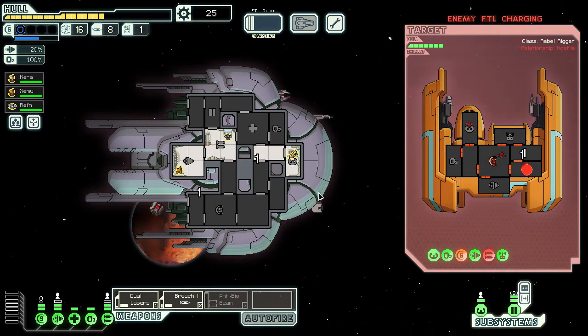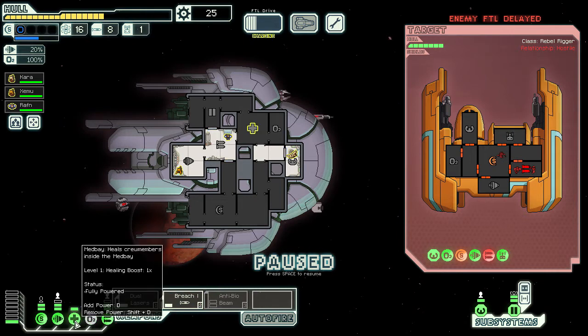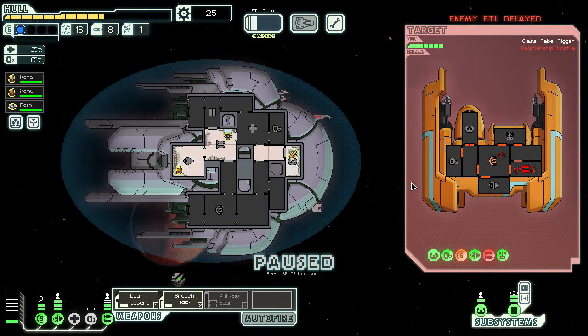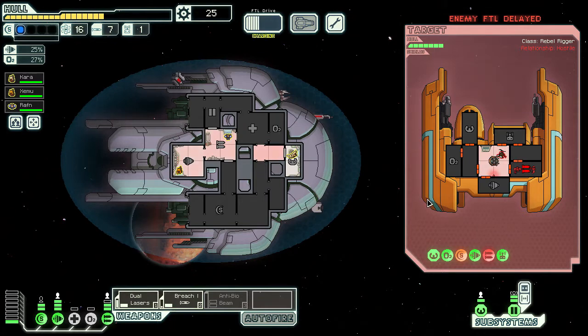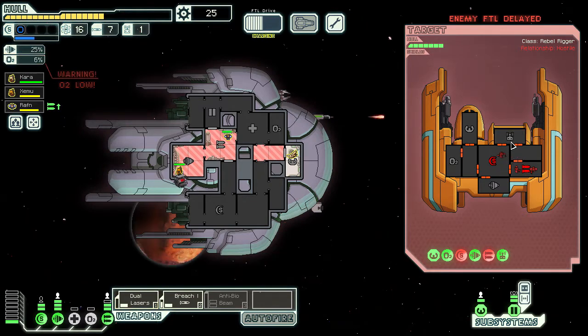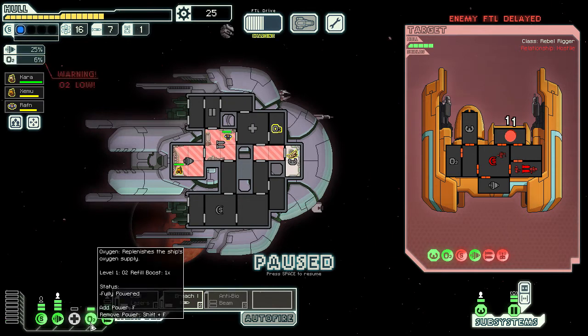Shields down. I can hear a fire either on our ship or on theirs. If it's on our ship we can deal with this — turn the oxygen off. I should have had my engines fully powered as well. Should we try and do this with just the dualizers or continue using the breach? I'm going to breach their shields one more time just to make sure. This fire is in their weapons room — I can see them trying to put it out. Our oxygen is down as well; I must have left a door open somewhere. We should be able to recover.